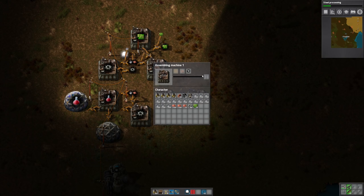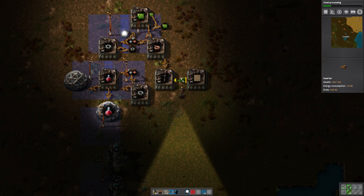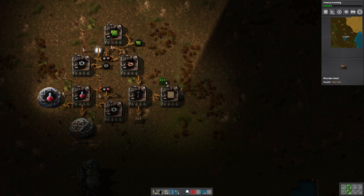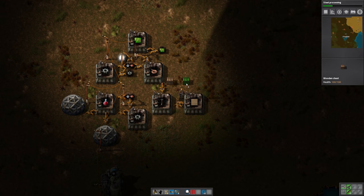The poles take two copper cables and two wood for each. Since we're already making copper cables, we'll go ahead and feed that down there. We'll put a wooden box — let's make a couple more chests. Let's try to keep all the chests fairly close to one another so that we don't have to walk all over the place to pick these things up.